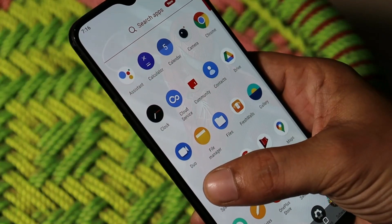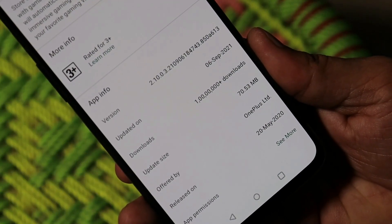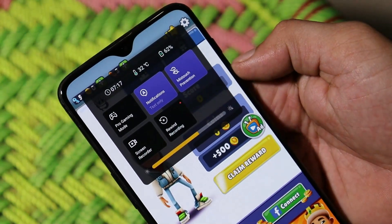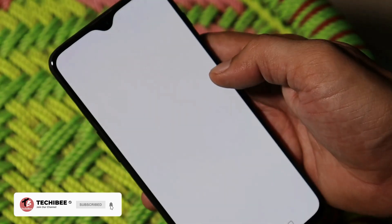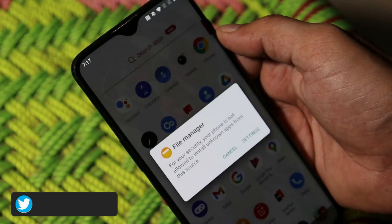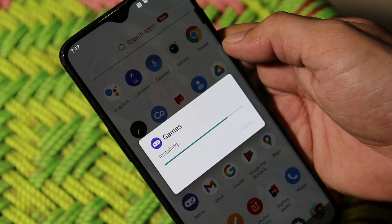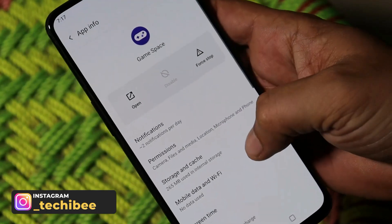With OxygenOS 11.1.1.1, we get Game Space app version 2.10, and with this version we don't get to see the FPS meter or system information section in the gaming toolbox. What you need to do is download the APK file linked in the description below. The size of that APK is around 87 MB. Just grant all the necessary permissions and install it.